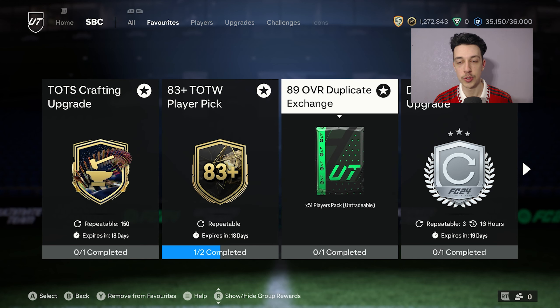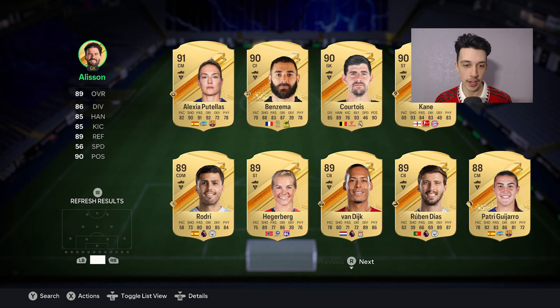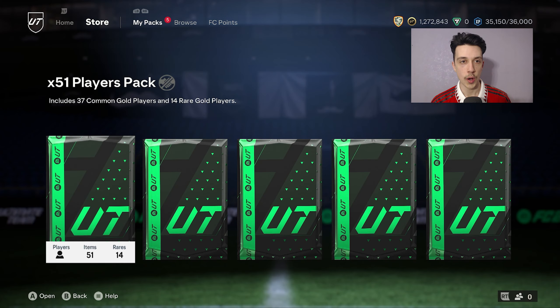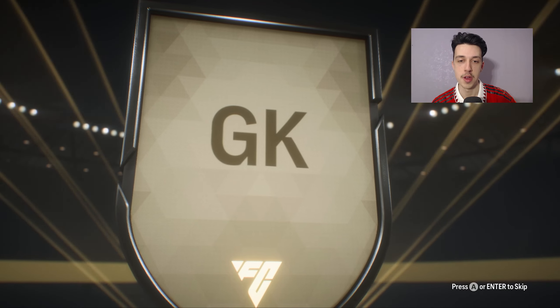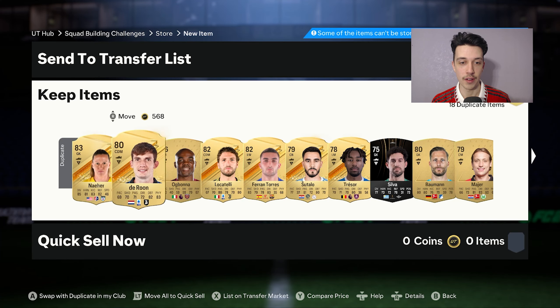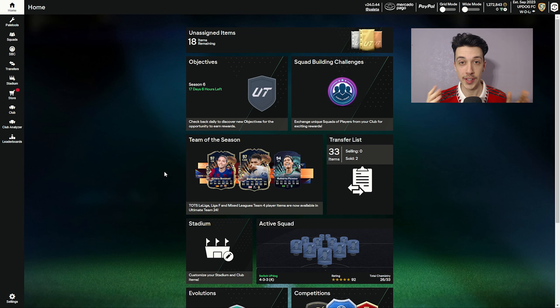I'm going to do some exchange packs now. I have five 89-rated players, so I'll go stick them all into the 89 exchange. We've got 51 five-player packs - 51 player packs I should say. I already have a decent amount of stuff in the club because I've got 18 duplicates from the first pack, so I'm going to go rinse everything I have into the Team of the Season upgrade.